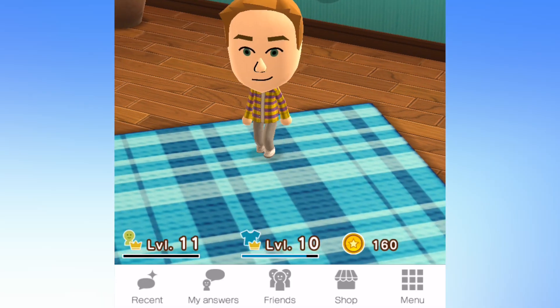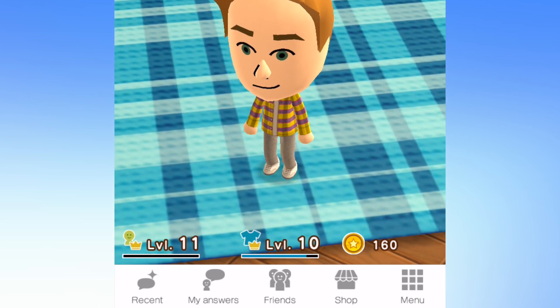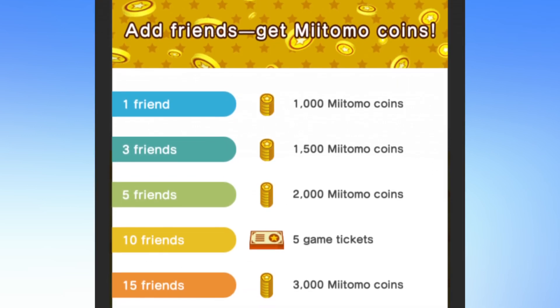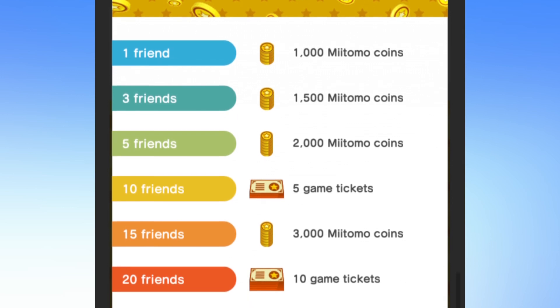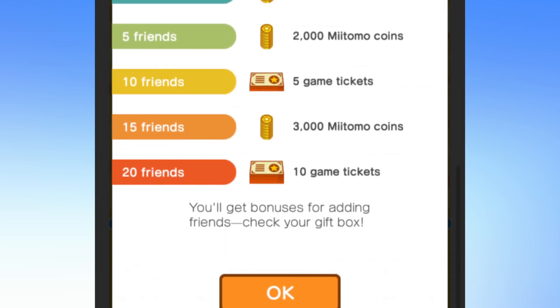To play the games you need game tickets. When you actually play the app you can notice in the bottom left there are two levels you can level up: style and popularity. If you hit certain benchmarks and milestones — like if you hit 20 friends you get 10 game tickets. The friend milestones are 1, 3, 5, 10, and 20. And for levels it goes every 5 — so level 5, 10, 15. Every time you level up you get a game ticket, and you also get those benchmark crowns you can wear.